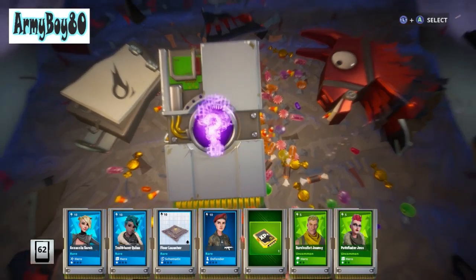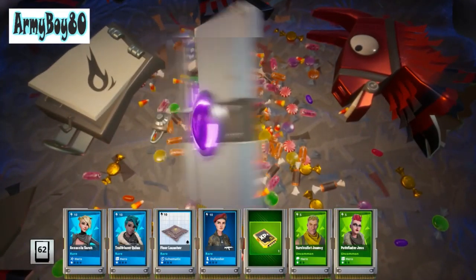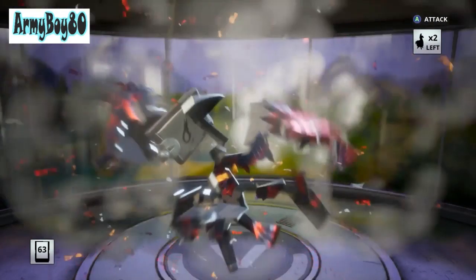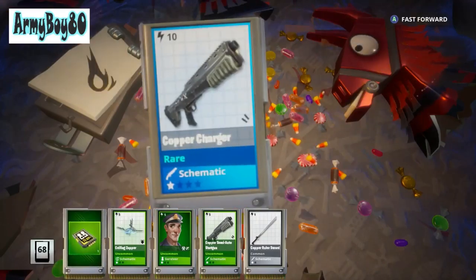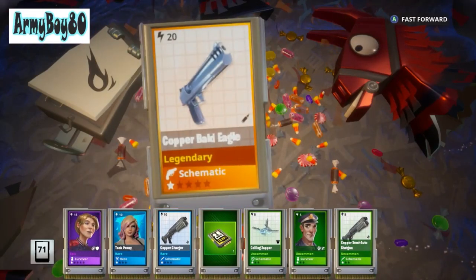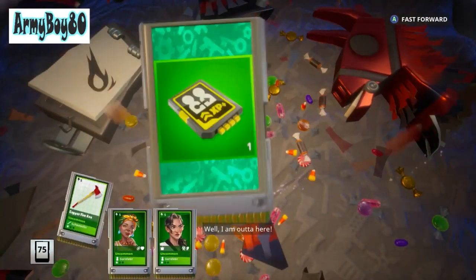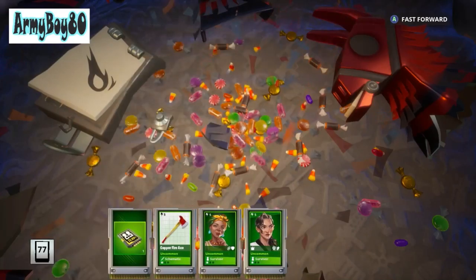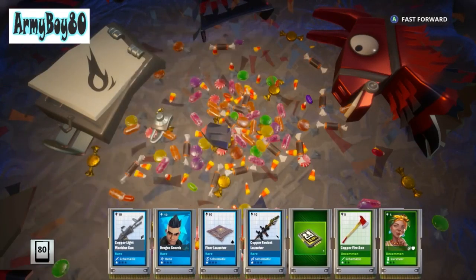I want to concentrate more on the other account than this one, just because the other one is early on and I want to be able to maximize everything. My collection book over there is already at level 30 or 40. I have a few loot llamas and blockbuster llamas to open over there — that'll be another video. This was my main account but I'm gonna do a little of both on this channel.